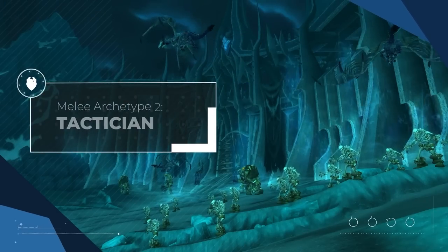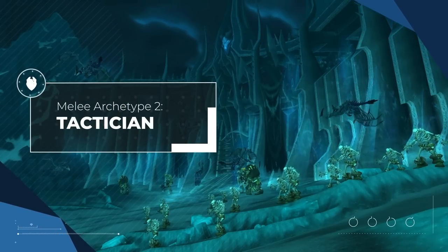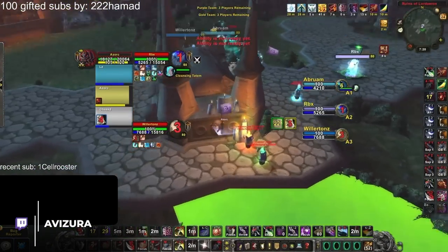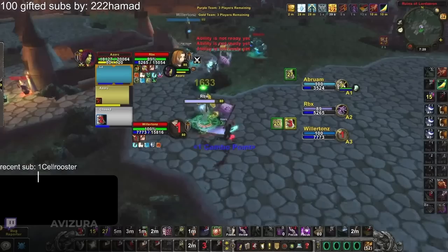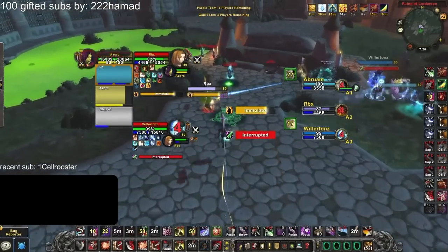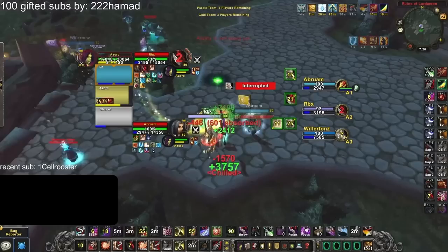With our most iconic brawler specs out of the way, let's move to the opposite end of the spectrum with the tactician melee archetype. Here we only have one class: Rogue — primarily subtlety, but also including assassination and to some degree combat. Just like in Shadowlands, Rogues in Wrath Classic need to adopt a hit-and-run playstyle.